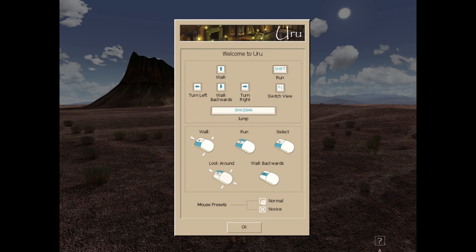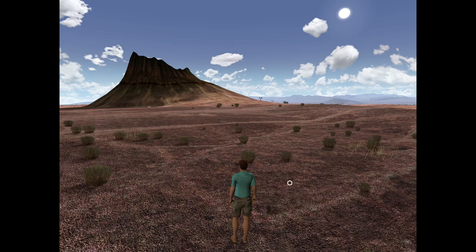Mouse presets — novice or normal? What's the difference? We'll go to normal. All right, so WASD to move — no, not WASD. It looks like arrow keys to move. Oh God, I don't want to do that. Can we change these? Shift to run, F1 to switch view. Oh, you can walk with the mouse, which isn't ideal either. Oh my God, this is going to be horrible. Walk backwards is center mouse, look around is right mouse. Oh, this is not going to be good. Okay, now these are presets — maybe we can change these. Oh my God. We're just in it.